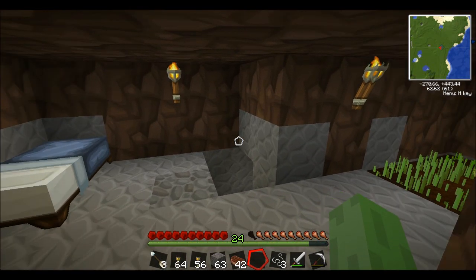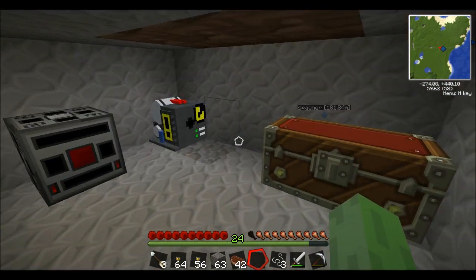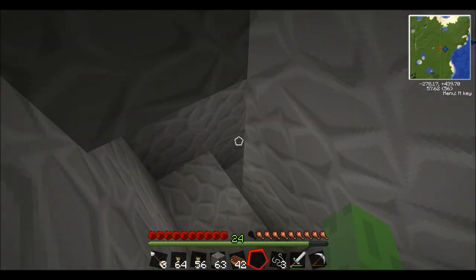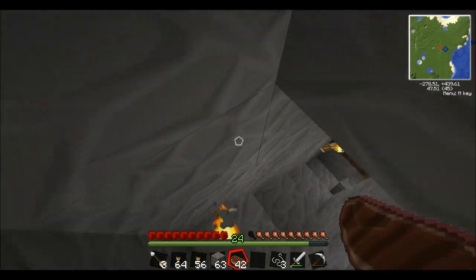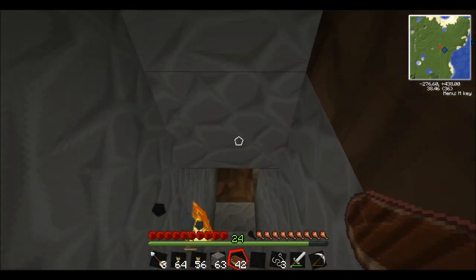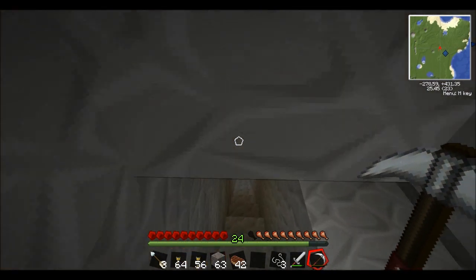Hello guys, welcome back to another part of Vaults. I think last time I was just about to build an enricher but I ran out of redstone, and I've done a bit of mining. I found something down there which is pretty interesting, but I didn't want to mine it out because I didn't want to seem cheaty if I just appeared with a load of diamonds. I'll come down and show you these first.